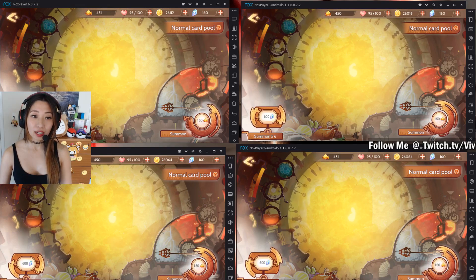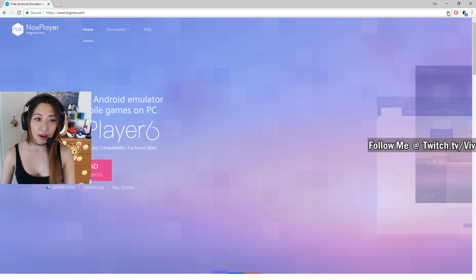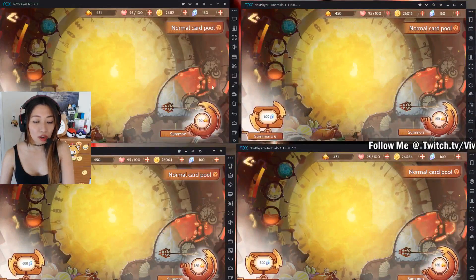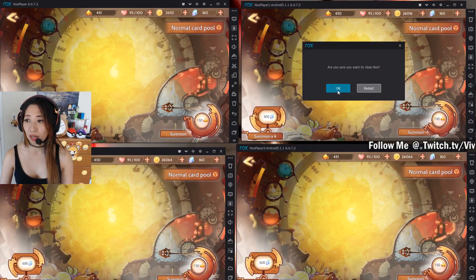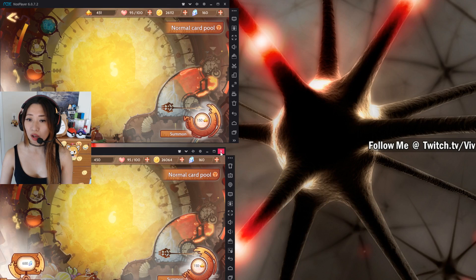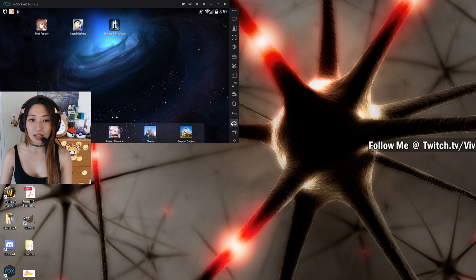Let's jump right in. First up, you need to get Nox on your PC at www.bignox.com. Click on that big pink download button. I already have Nox downloaded, so I'm not going to do it again. But once you have it downloaded, just log in with your Gmail. For the purpose of this video, I am going to close off all my instances of Nox just to show you how easy it is.